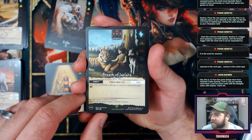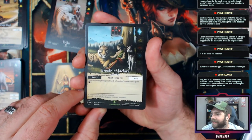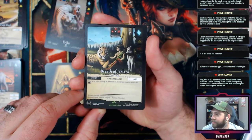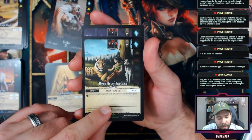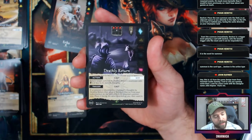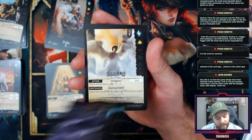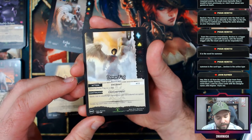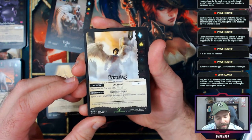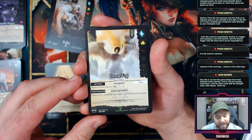Hey JC, what's up! Look for cards with the designer named John Rayner — that's me! Nice, well it's nice to see you. Deathly Return, Dense Fog — this is a cool looking card. Attach it as a skill, continuous enchantment: spots not in anything's awareness are considered occupied. I like that.